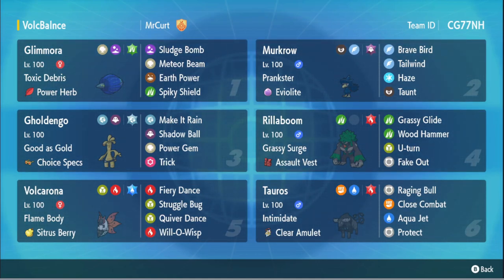Now that you guys know my game plan, let's go back to the team. We have Rillaboom here as well, and Tauros to bring up the team. You got an Intimidator, you got your Grassy Surge monkey to help you out. That's pretty much the team. Not much else to say besides just wanting to hit Meteor Beams — I just want to hit Meteor Beams. Glimora is one of the strongest Meteor Beam Pokemon in this regulation.